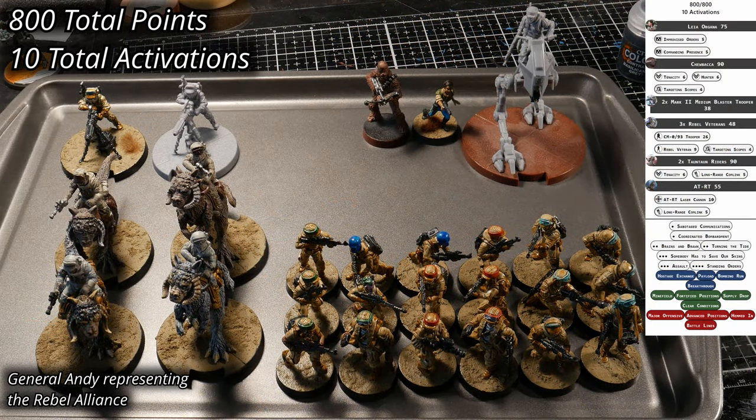The Rebels have opted for more of an assault configuration with heavy range support. Leia Organa is leading the forces, with Chewbacca providing some muscle. For assault, they brought two units of Tauntaun Riders and an AT-RT. Filling the ranged support need, they have three units of Rebel Veterans and two Mark II Medium Blaster Troopers. The Rebels have 800 points and 10 activations.